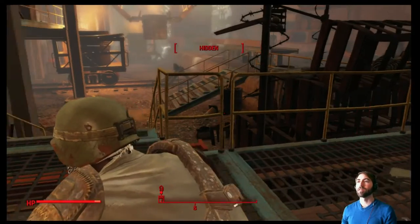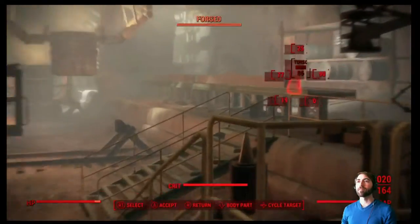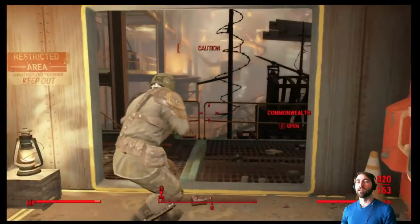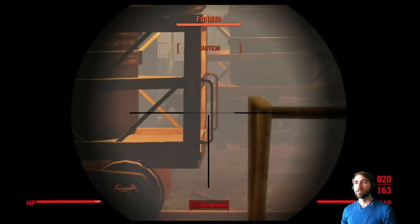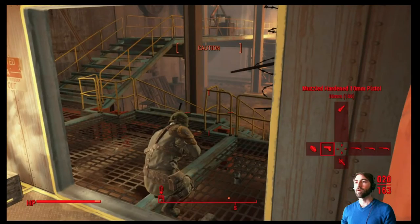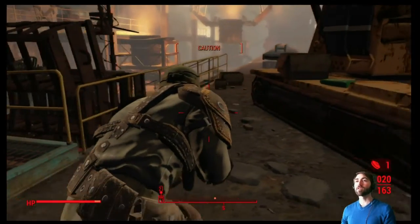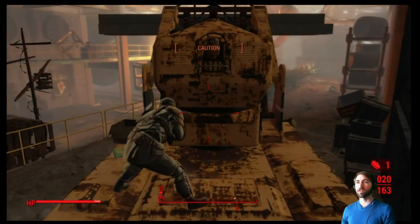We got one person - unfortunately I just realized I didn't do anything involving sneaking, which is unfortunate. We're hidden now. Frag mine down. 25% more damage with explosives - that's why I made the Demolition Expert choice, for using mines, molotovs, and grenades.